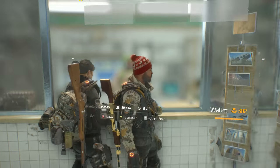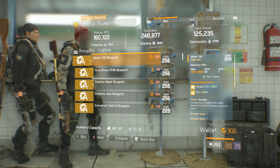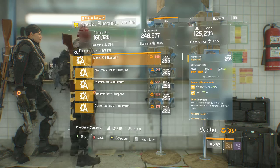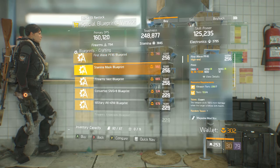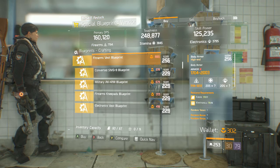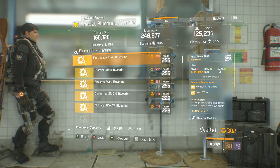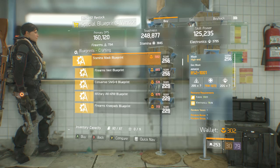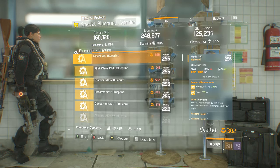Moving on to the Blueprints Vendor for this week — we have a Model 700, which I'm going to be picking up as I love the Model 700. We have a PF-45 pistol, a Stamina Mask, and a Firearms Vest. I would probably pick up the Model 700 if you like bolt-action snipers, and definitely pick up the Stamina Mask and the Firearms Vest for preparations for 1.6.